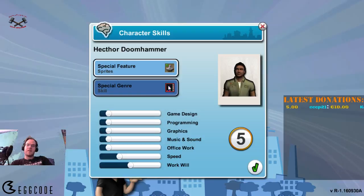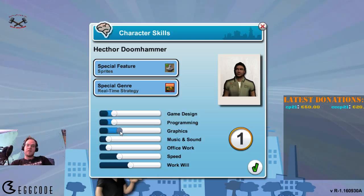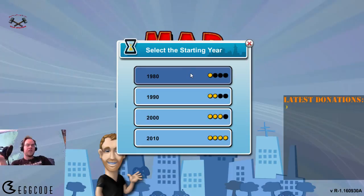I'm going to put one point in each of these, and one point in skill. I'm going to go on the standard speed, starting in 1980. The later you start, the more features you will have unlocked; the earlier you start, the less features you will have — they unlock with time. The difficulty will be normal.